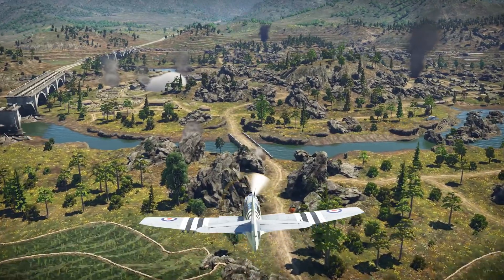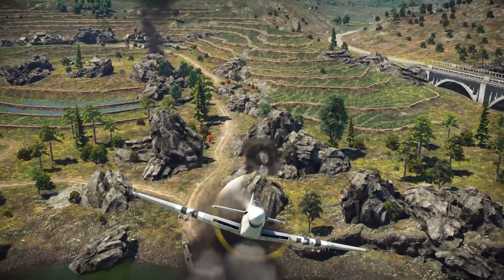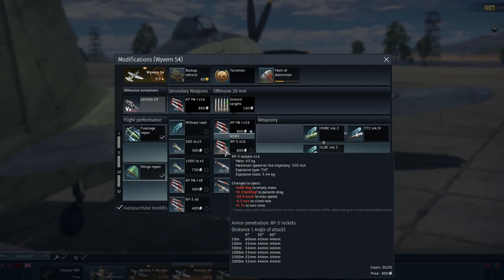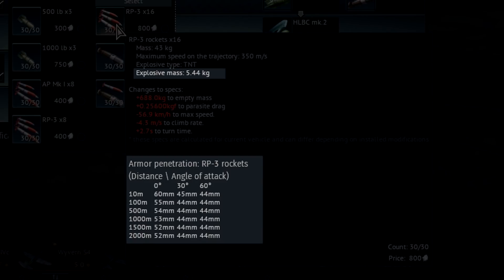The heavier the explosive inside and the higher the caliber of the rocket, the bigger the explosion. Look at the card — it's the same as for shells. Here you'll find two vital stats for high explosive rockets: the amount of explosive and its armor penetration, represented by the thickness of the armor that the explosion can breach in a direct hit.